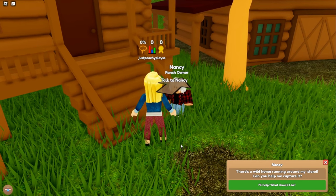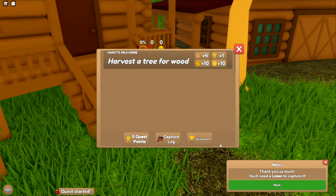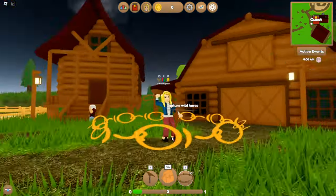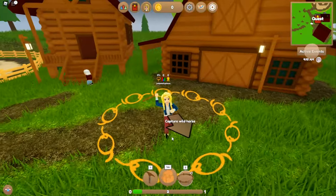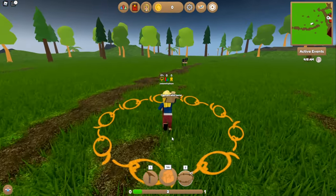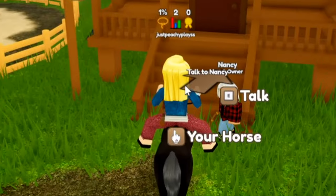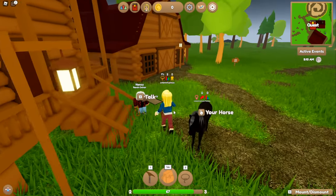There's a wild horse running around my island, can you help me capture it? I'll help — what should I do? I have no idea what I'm doing. Capture wild horse — oh my gosh. Yeehaw! Why does it look like I'm holding a hula hoop? Looks like I'm about to go do a Zumba class or something. Wait, did she just kick me? I became part of the ground for a little bit!